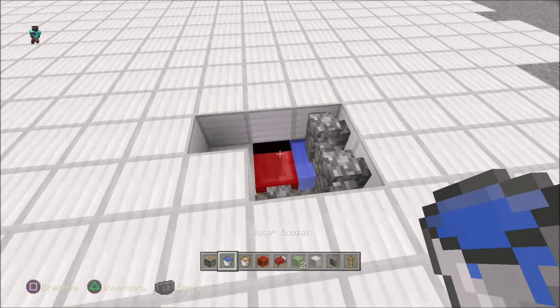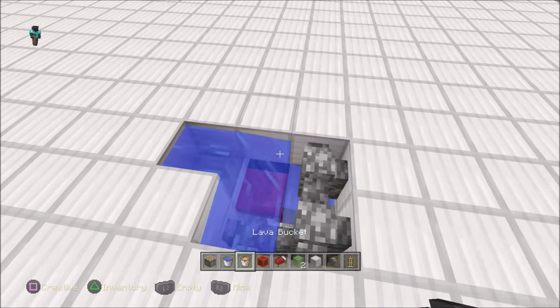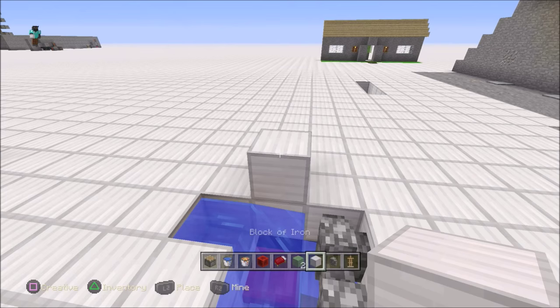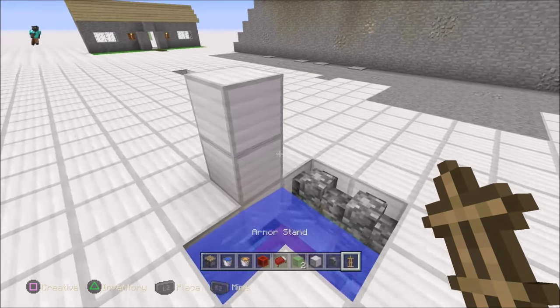Once that's done, grab two more cobblestone walls and put them right here and right here. Once that's done, grab yourself a bucket of water and throw it right there — it's going to curve around the corner. Looks good! Pretty straightforward. Now just grab a couple of blocks to hold their spot, putting this one up here and this one up here.